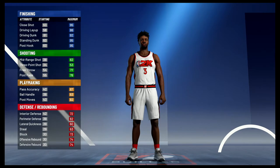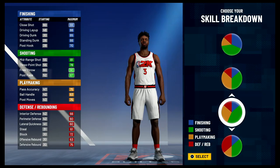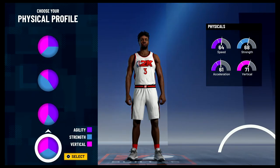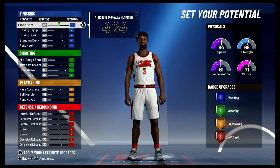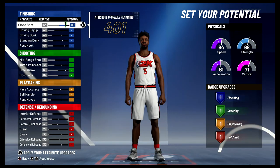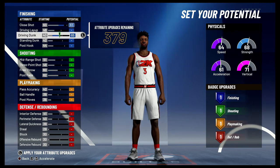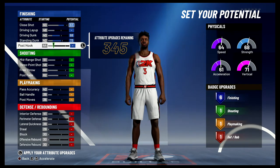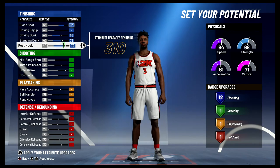For the pie chart we're going to go with the more green than blue pie chart, and for the physical profile we're going to go with the balanced physical profile. For the attributes, you're going to bring your close shot up to 83, your driving dunk up to 68, your standing dunk up to 73, your post hook up to 79 — and that's going to give you 12 finishing badges.